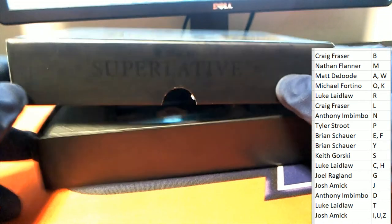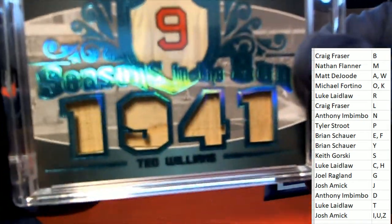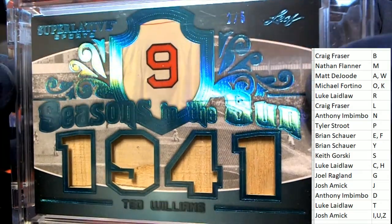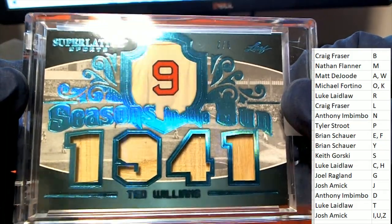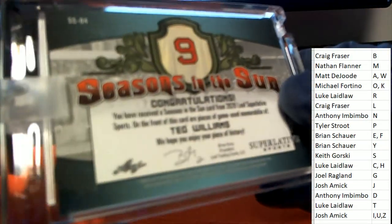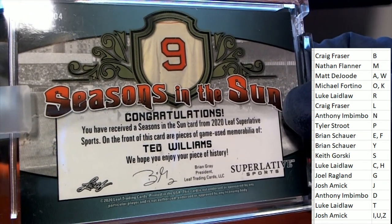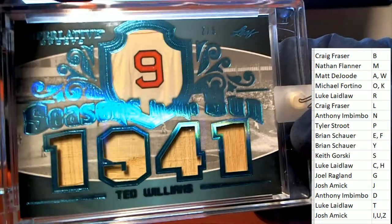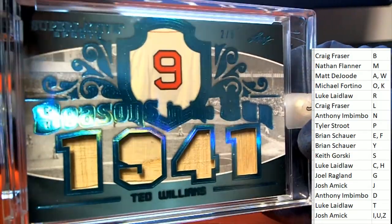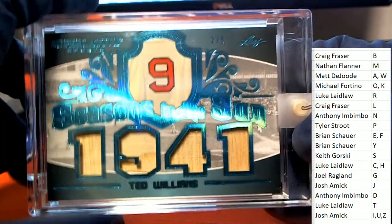Good luck everybody, here we go — what's it going to be, who's it going to be? It's Superlatives — bat relic, Seasons in the Sun. It's a two of five Seasons in the Sun Ted Williams. Nice hit for letter W owner Matt D. Ted Williams bat relic, two of five — Matt D coming out with a really nice one there.